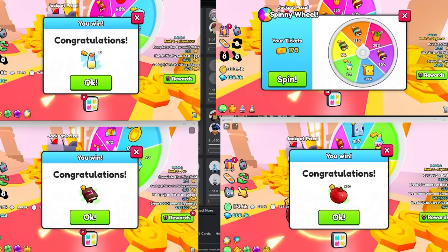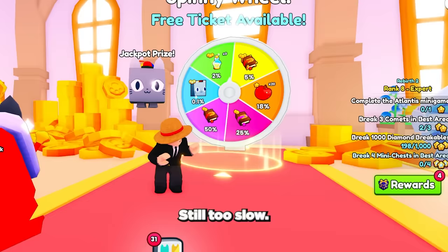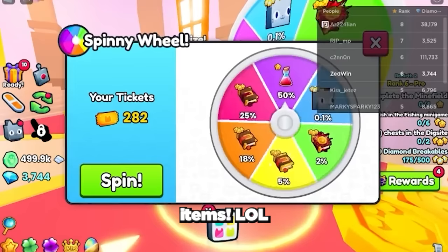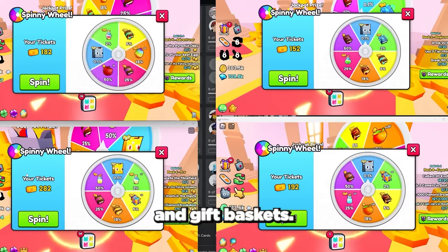4 spins is too slow — let's try 6 spins at once. Still too slow — what about 9 spins at once? That's so many items! Although we haven't got the huge pet yet, we are still getting so many op items like great enchant books, super op potions, and gift baskets. These will be super useful when grinding, and I can also sell any spare enchant books for gems.